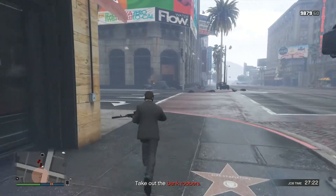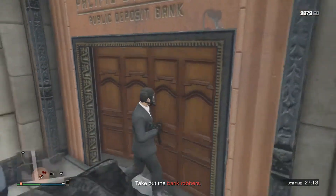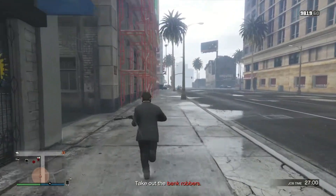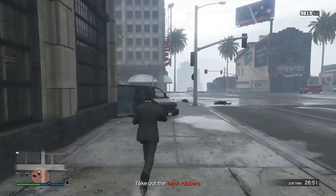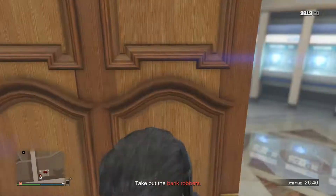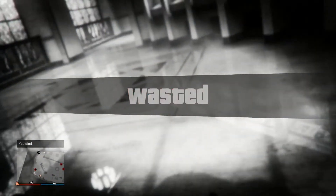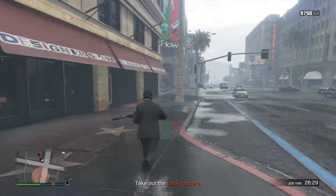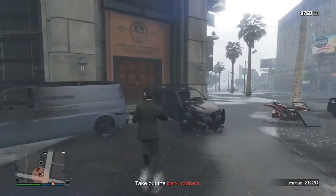Let me get back in there. There's a third guy I didn't see — he's right inside. That's the minigun guy inside apparently. I didn't give him enough time to come out, so it's going to take a little bit to kill this guy. Might need something stronger.